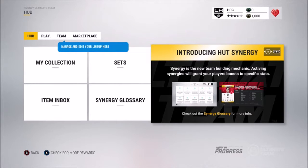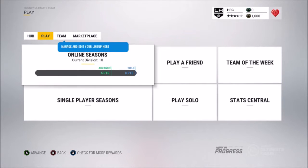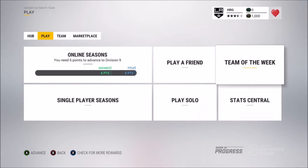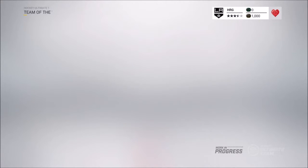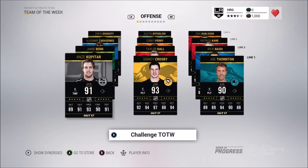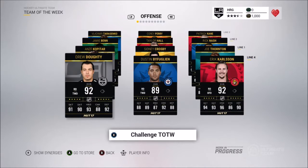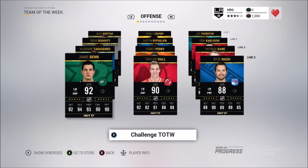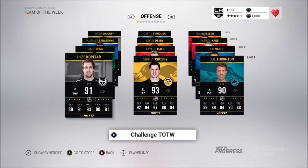This menu looks pretty good — it looks sleek. Introducing synergy and the Team of the Week — the menus are pretty similar, just different colors and not much depth to the background. Looking at the Team of the Week: Kopitar, Crosby, and Thornton up top. Going toward the end — Downie, Buffiln, and Carlson; two defensemen there. You can see Tarasenko, Perry, and Kane, then Ben Hall and Nash.